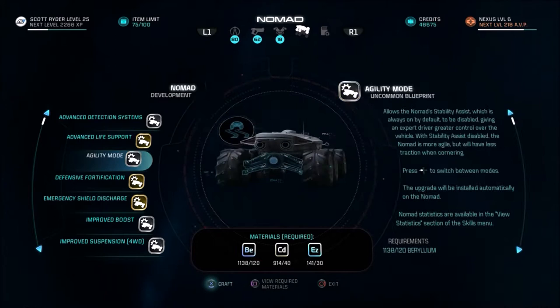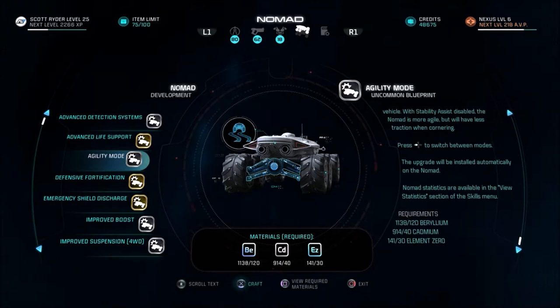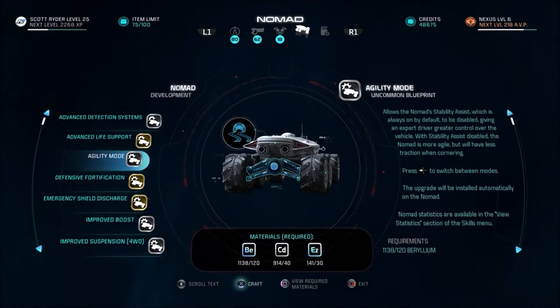Just about anything that doesn't have platinum is still pretty valuable. Some of these things, I don't want to use a bunch of EZO up. This allows Nomad stability assist, which is always on by default, to be disabled to give an expert driver greater control of the vehicle. With stability assist disabled, the Nomad is more agile but will have less traction when cornering.